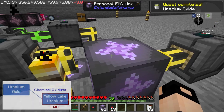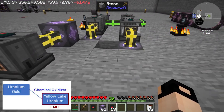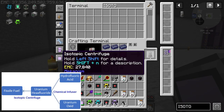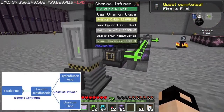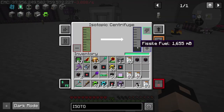Then we need to put the yellow cake uranium in a chemical oxidizer, which gives us uranium oxide. The uranium oxide and the hydrofluoric acid go into a chemical infuser to make uranium hexafluoride. This goes into an isotopic centrifuge to make fissile fuel.